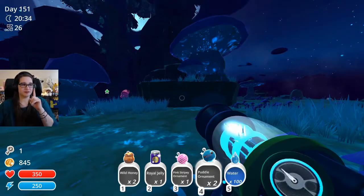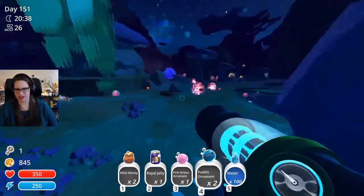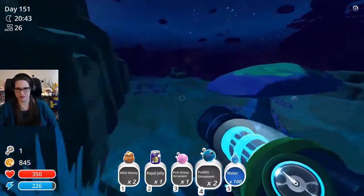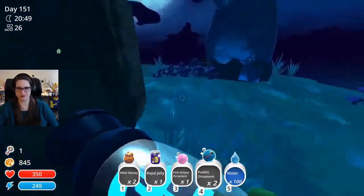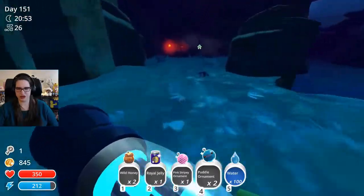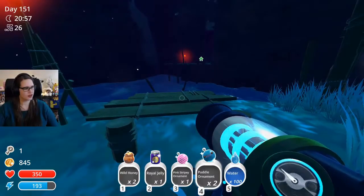We need mosaics - we need one more mosaic because we're short. And we need one more pink slime, which is so strange that we would ever want a pink slime, but yes we need one because we used it to get our gordo - our largo achievement.